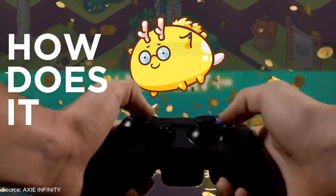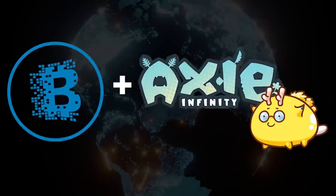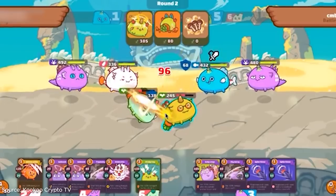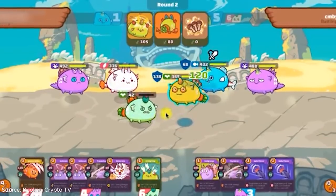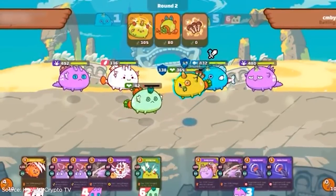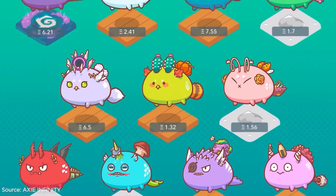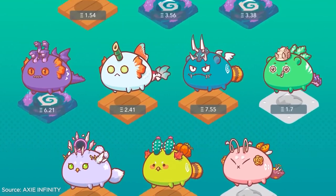How does it work? Axie Infinity runs on blockchain technology. However, instead of mining new blocks on the chain — which means solving complex math problems that generate an accepted hash — Axie Infinity provides a play-to-earn structure. Players can earn by competing in PvP battles, breeding Axies, and selling them in the marketplace, or by collecting rare Axies.